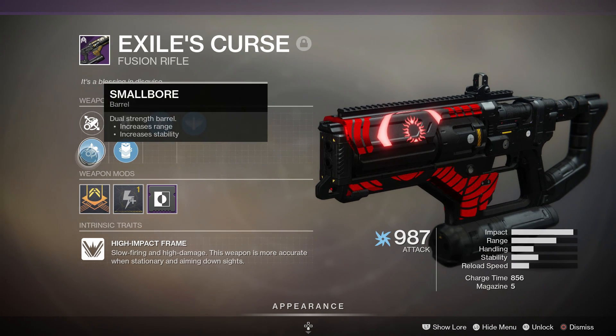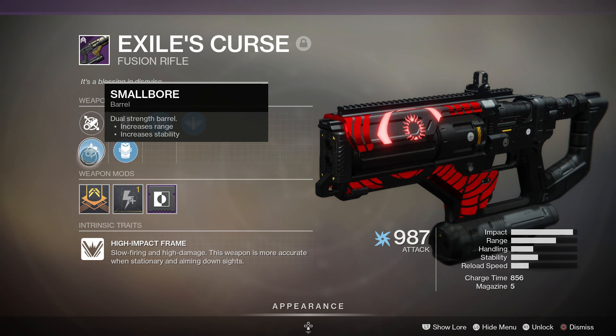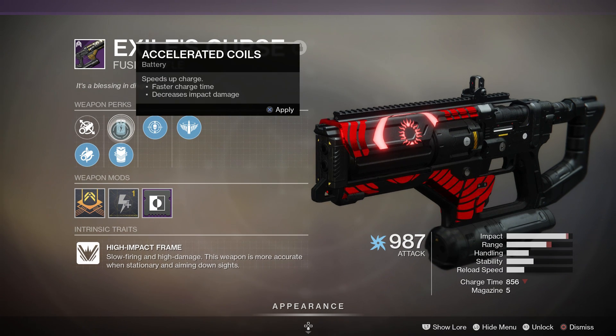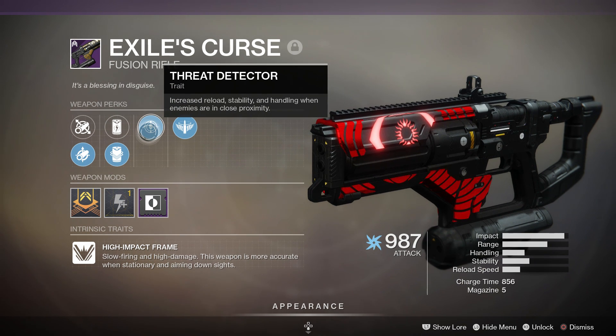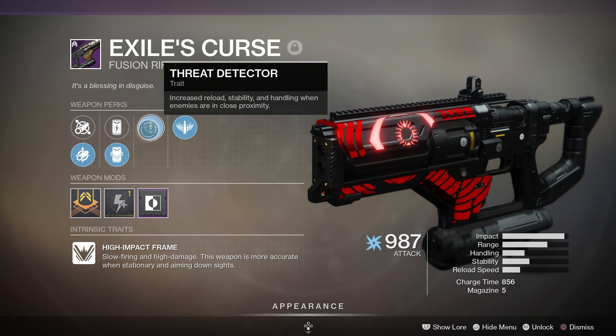Let's take a look at the perks. First of all we have Small Bore for more range and stability — the two things that you want. We also have Projection Fuse, which is going to increase our range. We do have Solidator Coils but we're going to go for Projection Fuse instead. After that we have Threat Detector, which gives increased stability, handling, and reload whenever you get close to somebody.